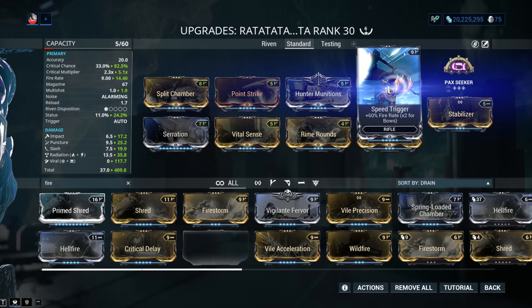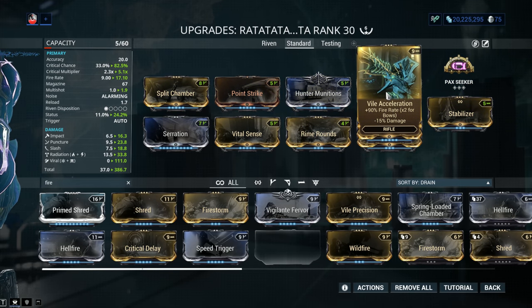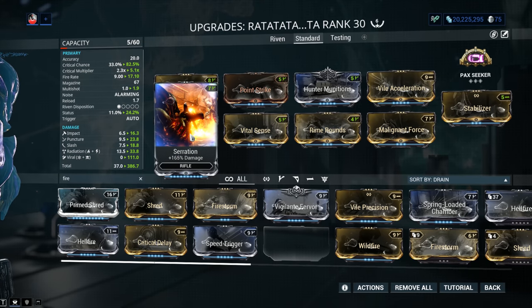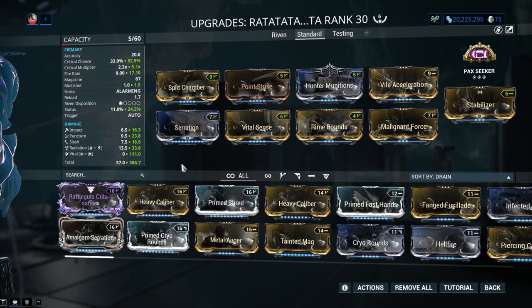Speed Trigger is an option if you want it, but my personal favorite is Vile Acceleratio — 90% Fire Rate and minus 15% Damage. Some of you might be hesitant because of the minus 15%, but it just takes 15% away from your Serration. Simply think of it like that — honestly, it's not that big of a deal.